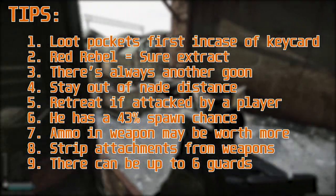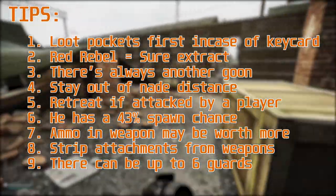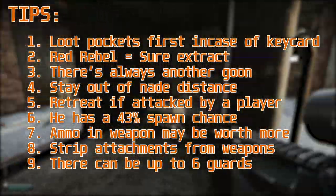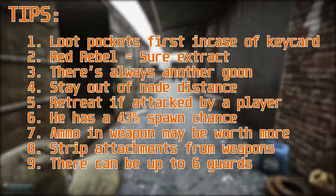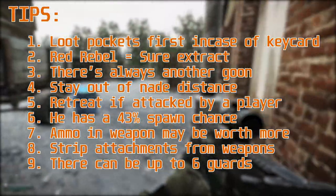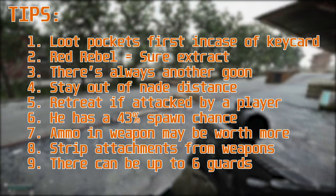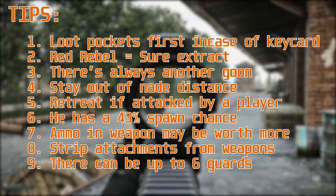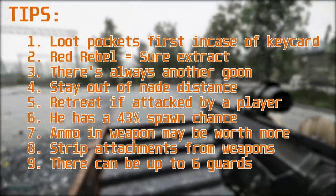Stay out of nade distance — that's what I'd recommend. It makes the fight so much easier when you don't have air bursts coming down on you. If attacked by another player, retreat. Hopefully they engage the scav boss and you can come in and pick them off as they expose their position — you don't want to fight a scav boss and a player at the same time.